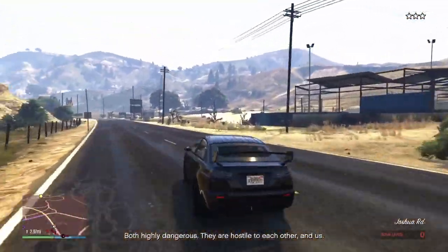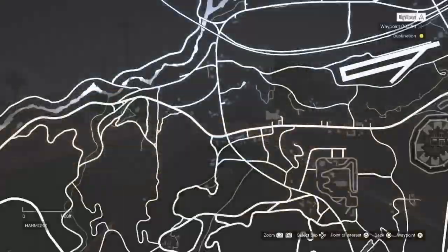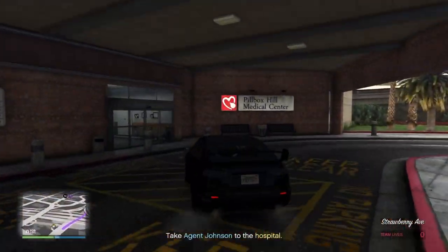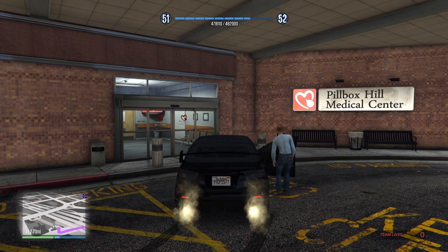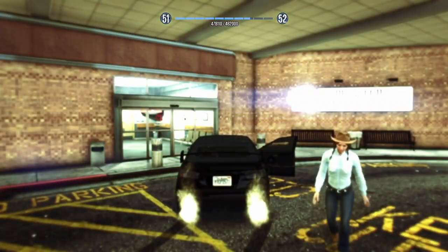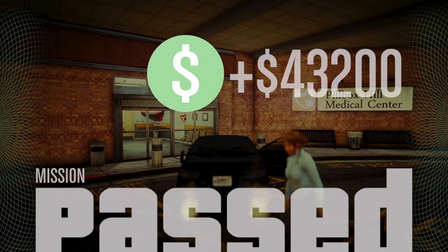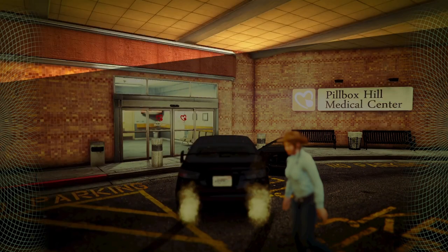You don't need to shoot enemies at all when using the armored Kuruma — it makes this mission really easy. Make your way to the location, drop the agent at the hospital, and you're done. You'll get a decent payout of around 43,000 and almost 10,000 RP.